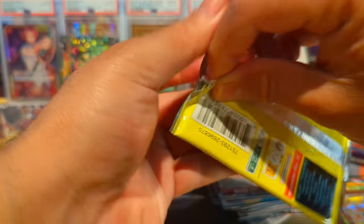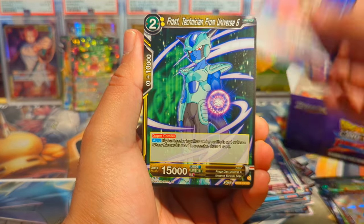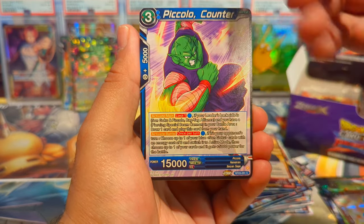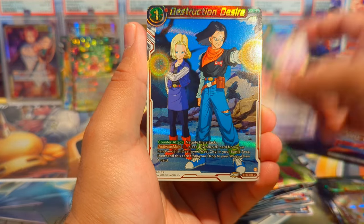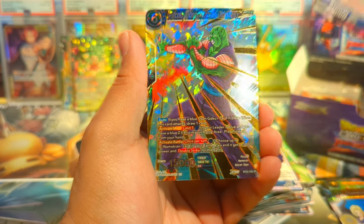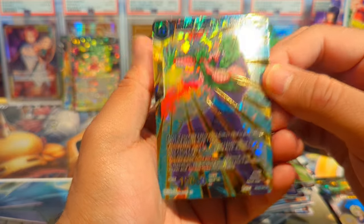Next pack — we have Android 20, Frost, Beerus, Nappa, Raditz, Garlic Jr., Kale's Rampage as a Z extra card, Piccolo Counter, Destruction Desire, 17 and 18, Piccolo Rage Against Saiyans, and another SR — another Piccolo: Combo with an Old Enemy. Three Piccolos in a row! Our third SR of the box.